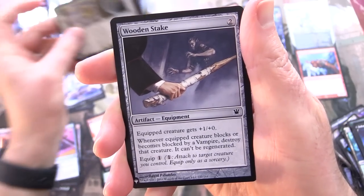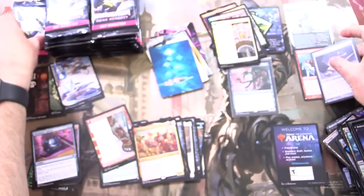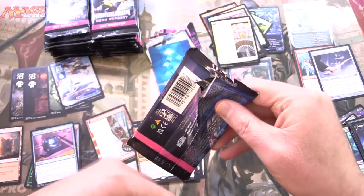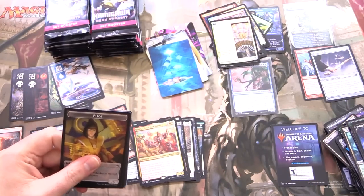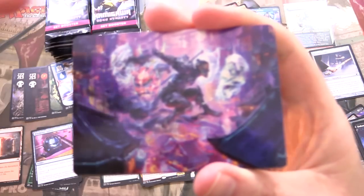And a list pull — Wooden Stake. So a bit of a spoiler there. Two list pulls for a third of the way through the box. And I'm curious about the foil pull rate as well — seems about the same so far.